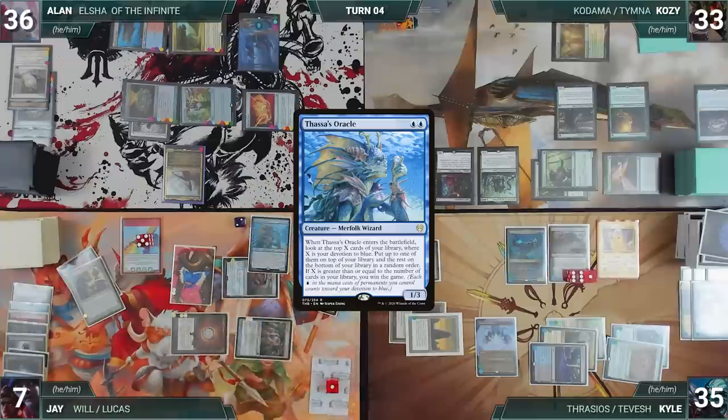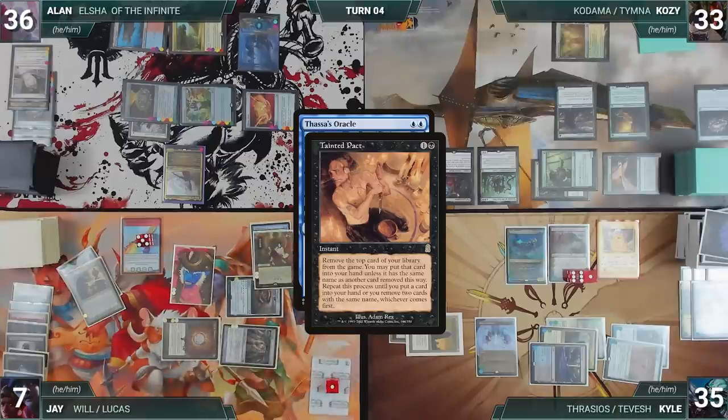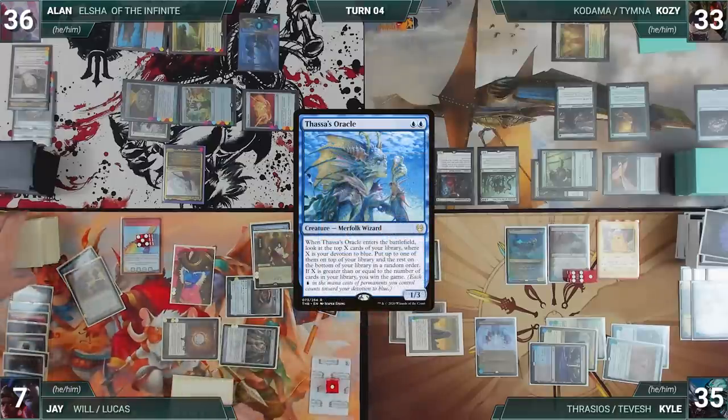Jay casts Thassa's Oracle. Oracle enters, and with the trigger on the stack, Jay casts Tainted Pact from exile, exiling his entire library. Oracle's trigger resolves and Jay wins the game.